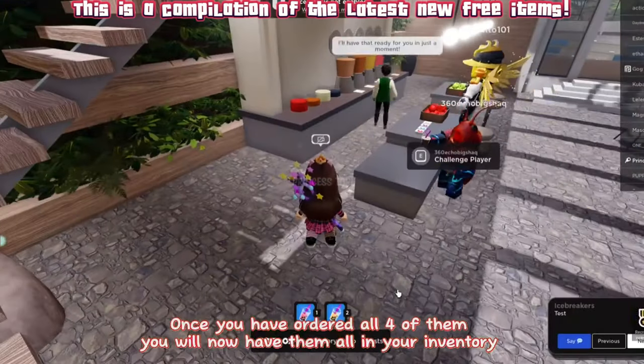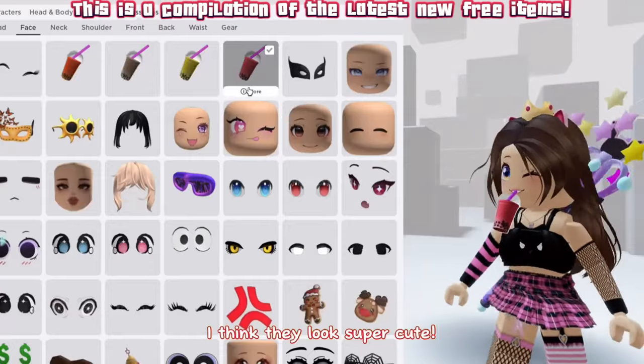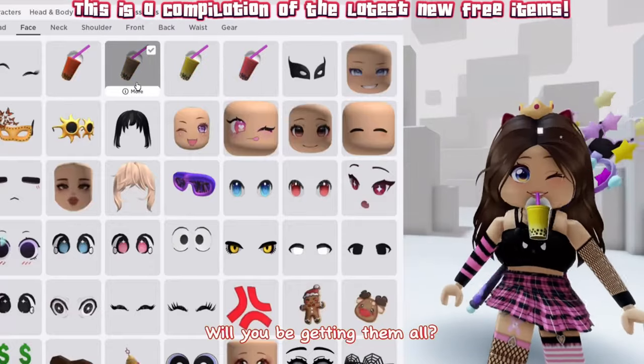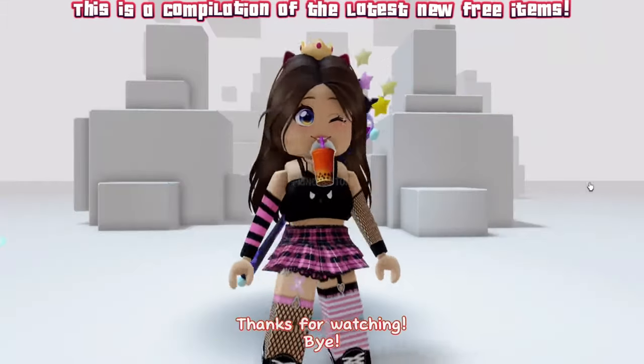Each time you order a new drink you will unlock a badge. Once you have ordered all four of them you will have them all in your inventory. This is how they look — I think they look super cute! Will you be getting them all? Comment and let me know. Thanks for watching, bye.